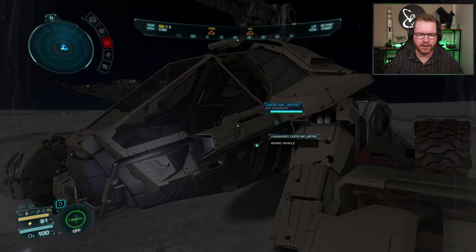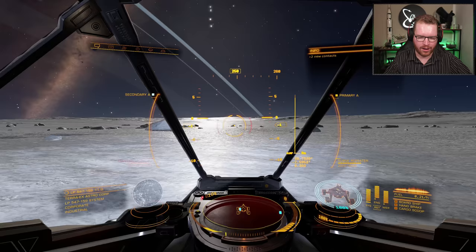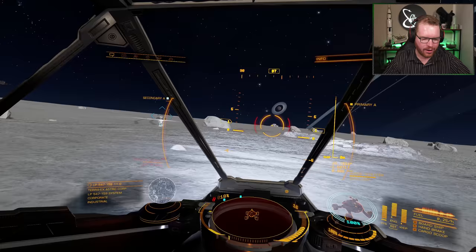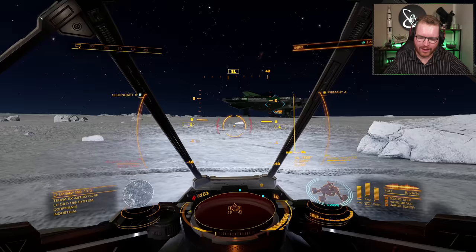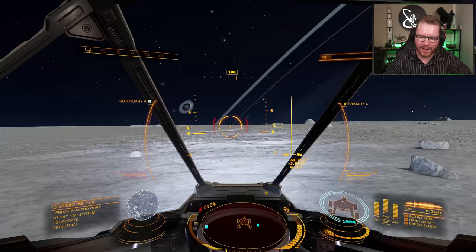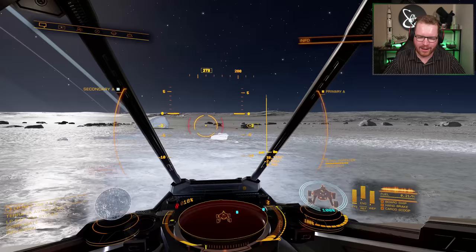First of all, listen to this — it sounds amazing, absolutely awesome. In terms of driving characteristics, it doesn't accelerate as quickly as the Scarab and doesn't reach its top speed as fast. But it feels like it sticks to the ground a little better — it doesn't slip and slide as much as you may be used to. You can definitely make it spin out if you want, but it's a little more difficult to make this thing slip compared to the old SRV.